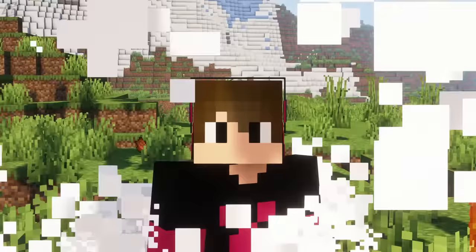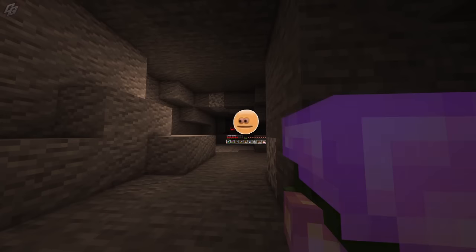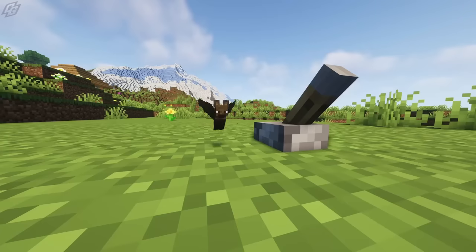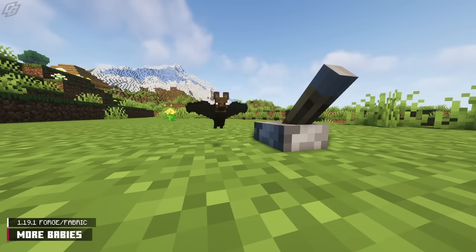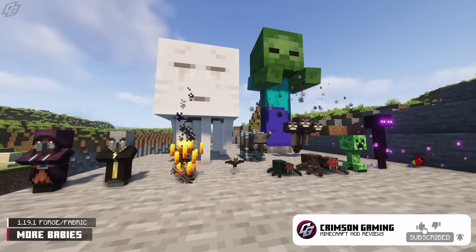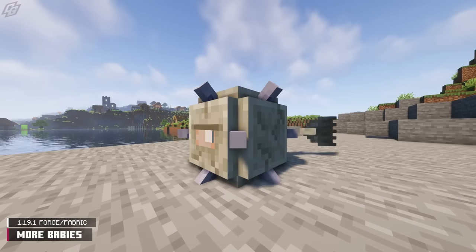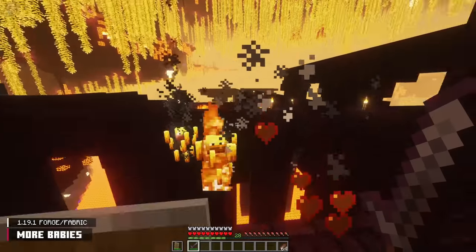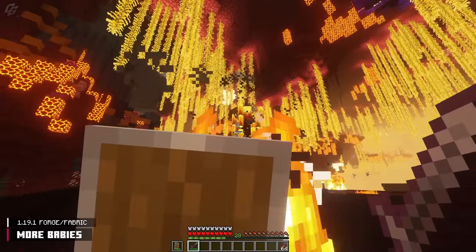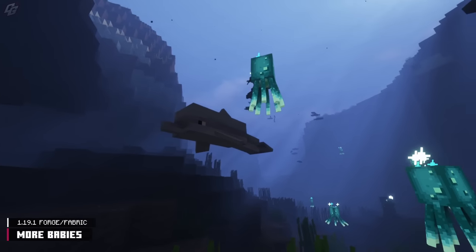Have you ever wanted more mob babies added to Minecraft? Let me introduce the More Babies mod. There are now 30 new baby variants of vanilla mobs. The most notable ones are the Ghast, Ravager, Iron Golem, Shulker, Elder Guardian, and the Wither. All the babies are almost identical to their parent counterparts when it comes to behavior and stats. But everything is cuter when it's smaller, right?